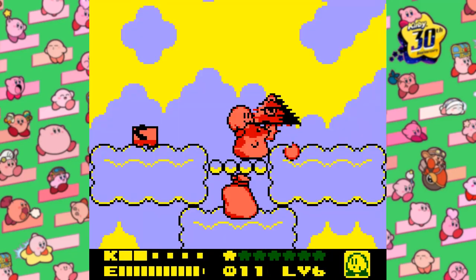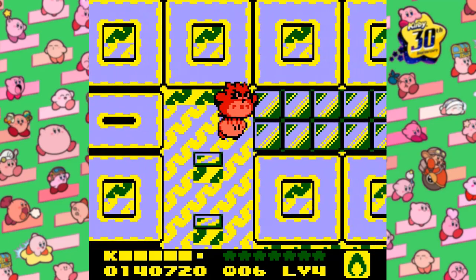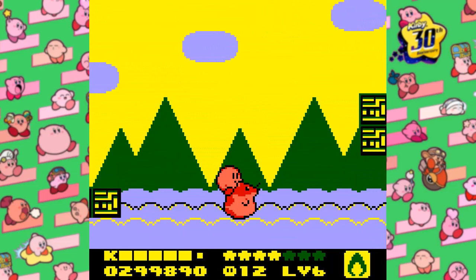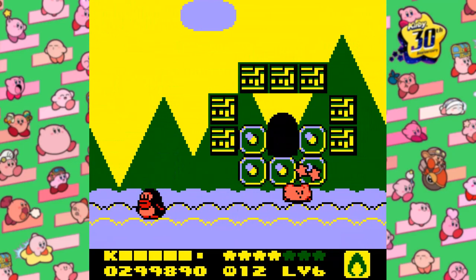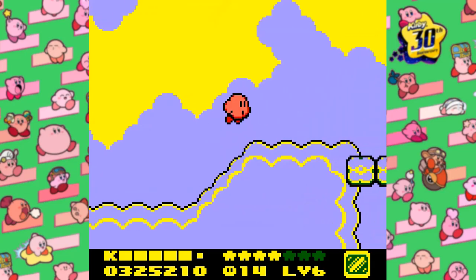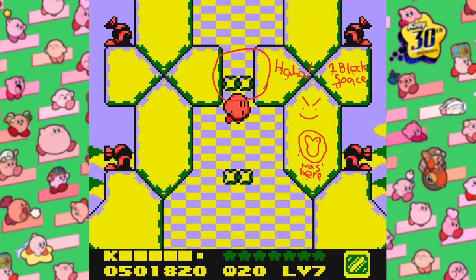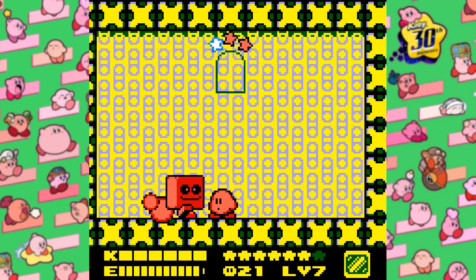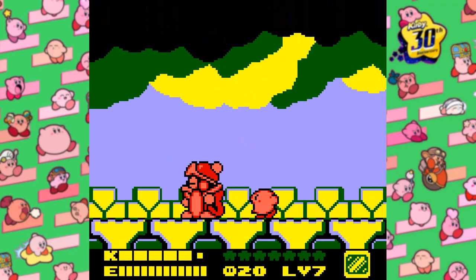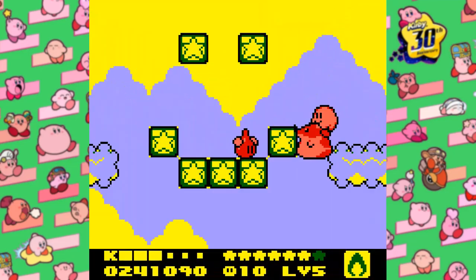Why the fire ability specifically? Well, there's a room in 4-2 that requires you to have it to break the ice blocks that are blocking the gold door. Then you can breeze through the rest of the game. Once you're at 6-2, you'll need to get rid of your animal friends and fire to get the ice ability, since it's the only way to pass the room. So that means a second inhale is required. Don't get any animal friends for the rest of the game, because the room before the Dedede fight does not allow animal friends to pass, and you need to remove your ability to get rid of your friend. Kirby's Dream Land 2 can be beaten with only two inhales.